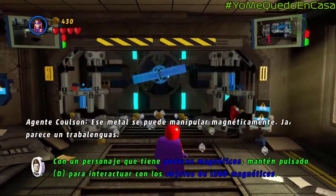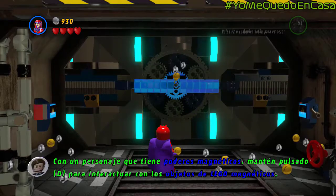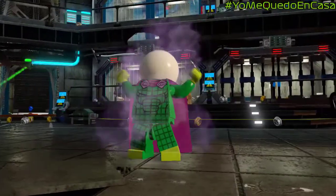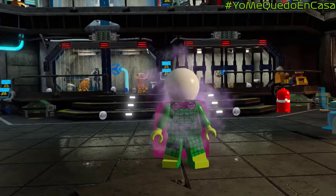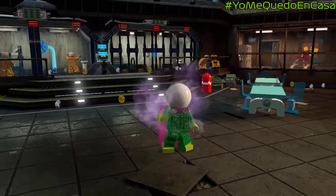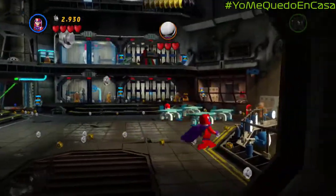Ese metal se puede manipular magnéticamente. Parece un trabalenguas. Ahora tenemos que mover esto con Magneto. Aquí tenemos a Mysterio, que es famoso por su pecera en la cabeza. Su nombre real es Quentin Beck. Aunque otros personajes también han sido conocidos como Mysterio, Quentin Beck es el más conocido.